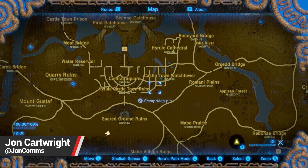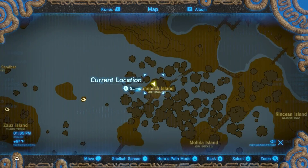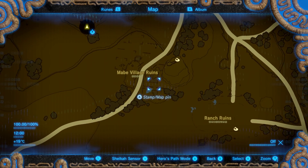Breath of the Wild's Hyrule has many areas based off key locations from past Zelda games. There are places like Linebeck Island, named after your companion from Phantom Hourglass. But this one right here has always been rather explicit: the Ranch Ruins.